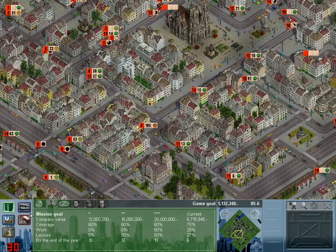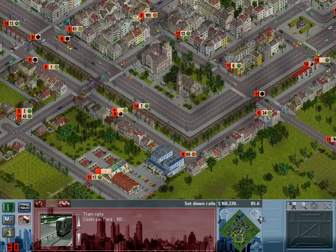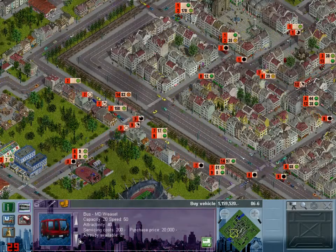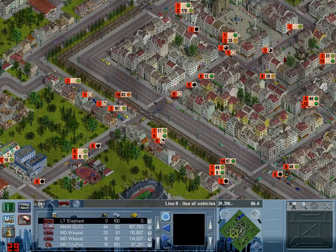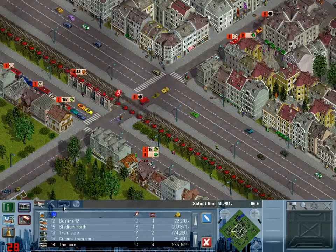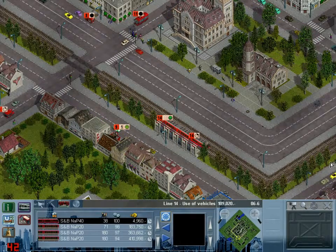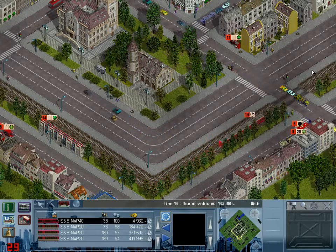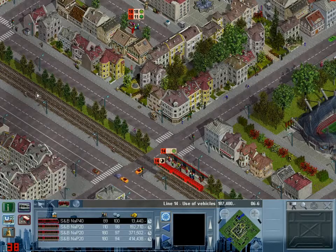I've got enough money for the really cool train, so let's buy it. I'll zoom in so I can have a nice close look. There we go - it's picked up some people, off it goes. That's the super fancy train. Let's go collect more people, just on this absolutely magnificent line.